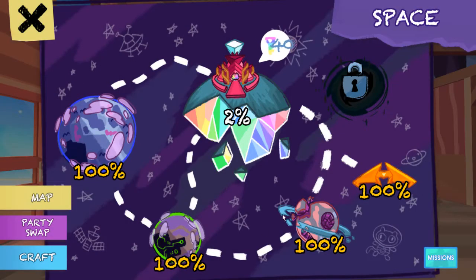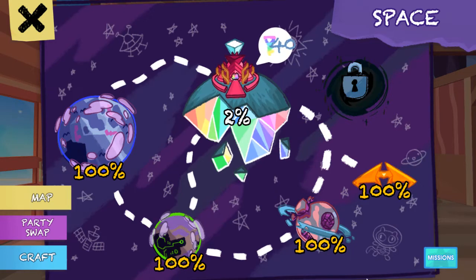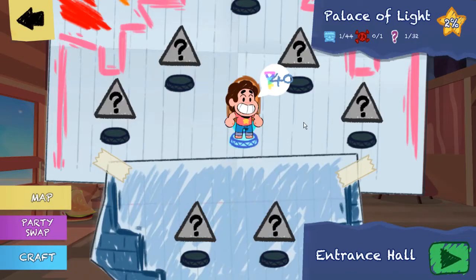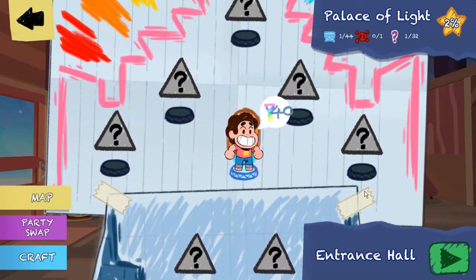Alright, we are back once again with some more Steven Universe Unleash the Light. It's been a while since I've recorded again. I'm fairly certain we've completed everything except for the black hole thing, which I'm probably not doing, and the castle thing. Didn't we find out the castle is on a chunk of this planet that got ripped away? That's actually pretty freaking cool. Anyway, I guess this is the last place to go — we can only access the entrance hall so far.